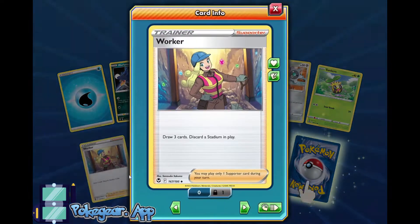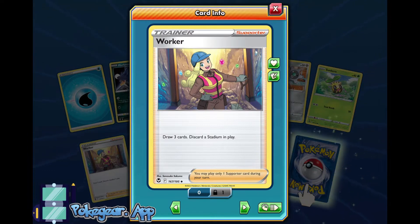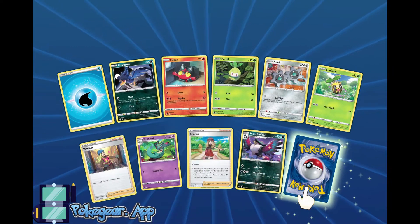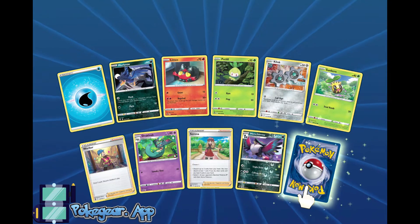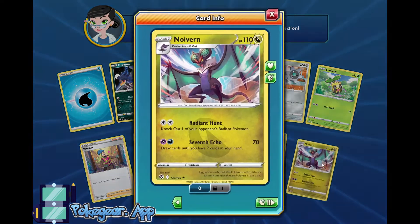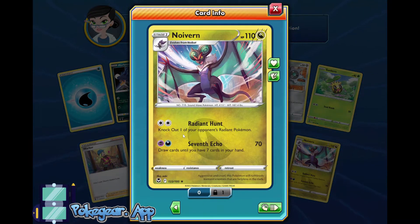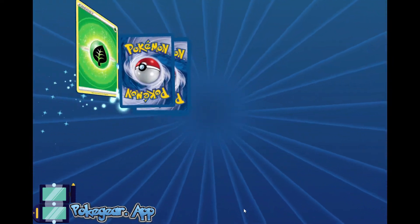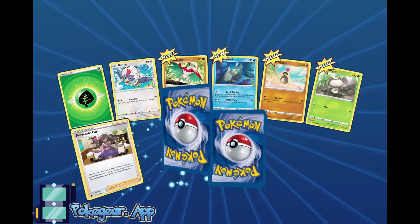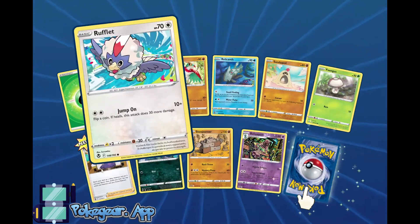Worker's another good card — draw three cards and discard a Stadium in play. This is really good for something like Mew VMAX that might get Stadium countered. We'll see how Worker and Serena turn out. I think Serena's really good, but Worker is a pretty cool card we should explore more. No Ultra Rares yet, which is really weird, but we did get a Serena and some V-Guard Energies so I'm not too disappointed.